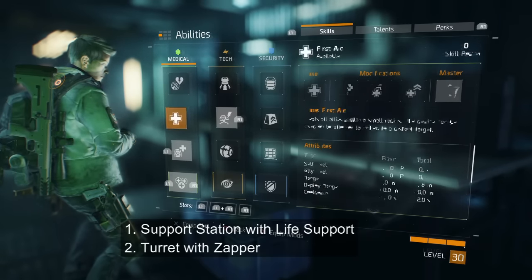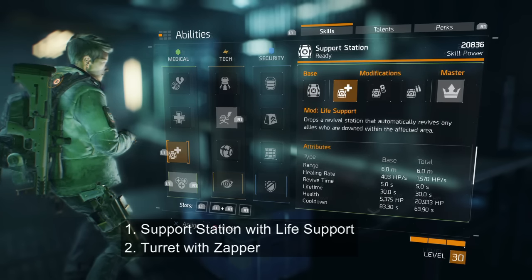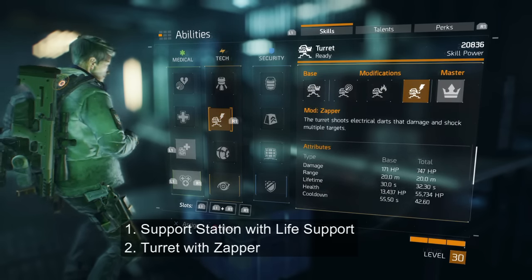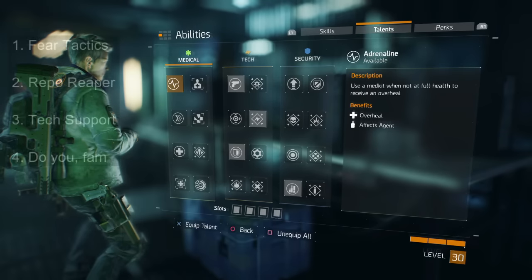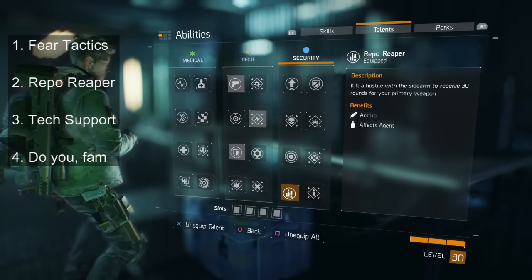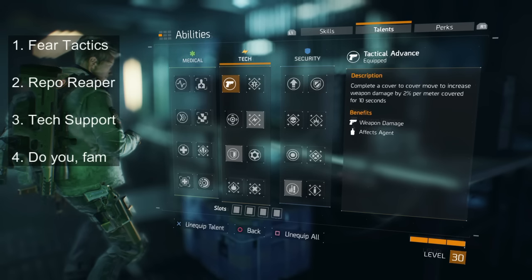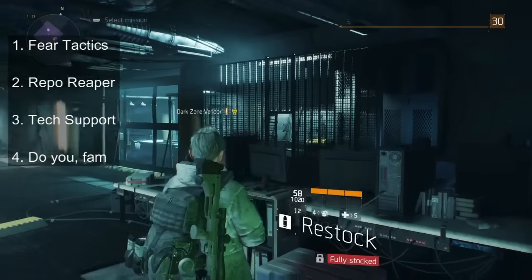Here's what I recommend for abilities: I've got the support station. Some people like the heal pulse, but I like the support station because it picks you back up automatically if you have the life support mod. And I've got the shock turret — it zaps people and stops them in their tracks. For talents, I recommend Fear Tactics because it has a chance of shocking everyone else when it shocks somebody. I also have Repo Reaper, which gives you 30 bullets for your primary if you kill somebody with a pistol. I also recommend Tech Support — if you kill somebody with an ability out, it extends the duration.